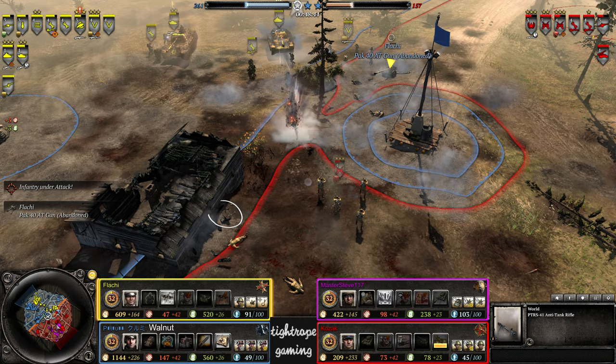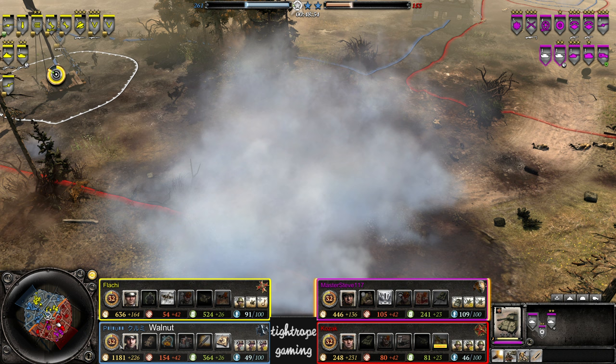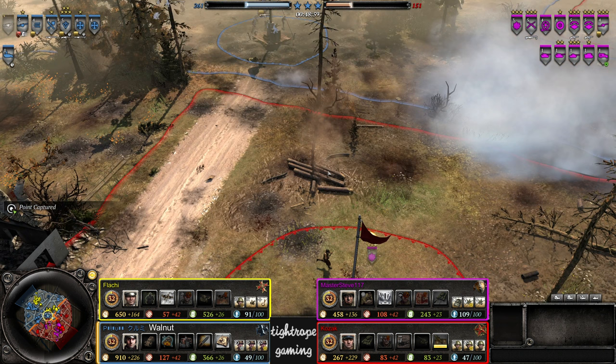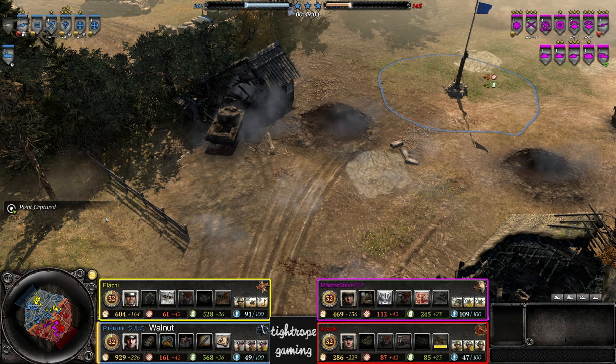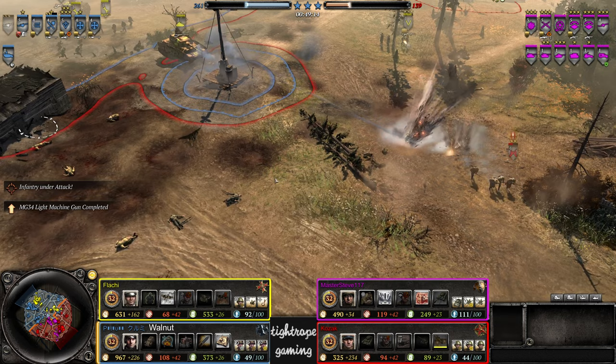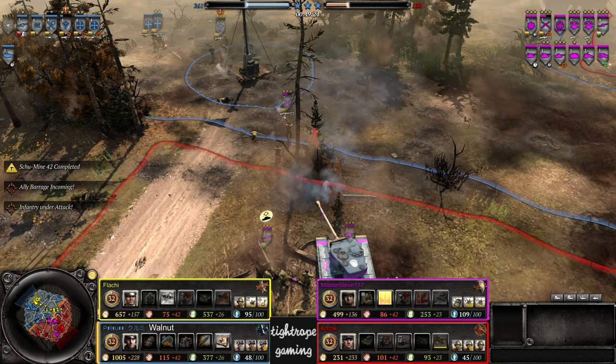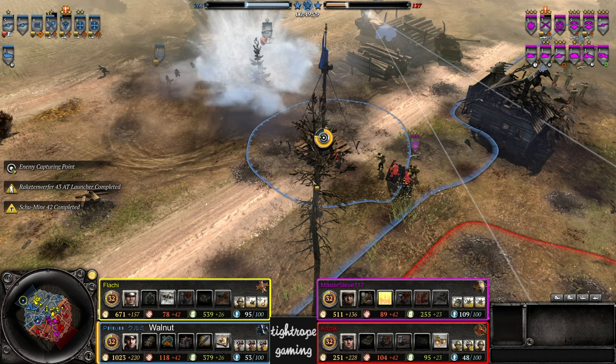To get themselves back on track in that department they do some major damage. Typically. Look at that manpower buffer though for Walnut — even though he suffered huge losses, looks like he's just going to wait for the King Tiger to come off cooldown. He could probably go for a Panther and then by the time the King comes off cooldown pretty much have King Tiger resources as well. He's going for a second Raketen into a further store — reasonably safe option against the double Jacksons I suppose.